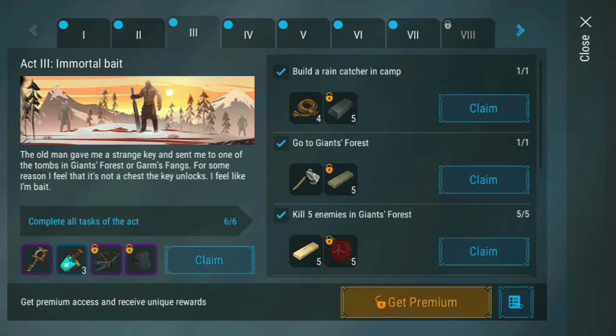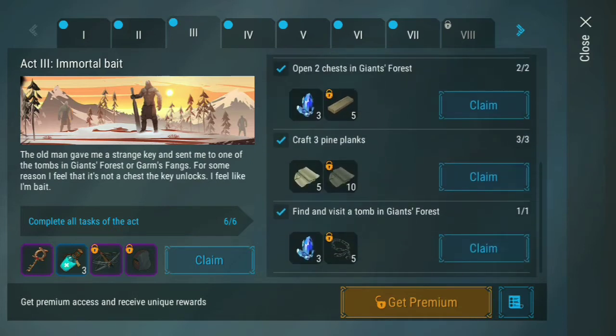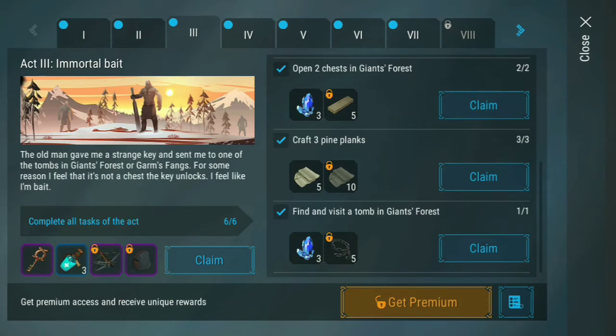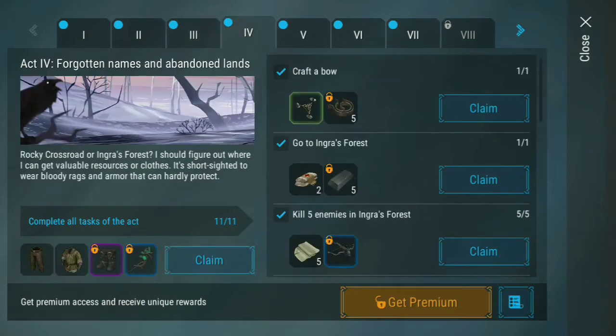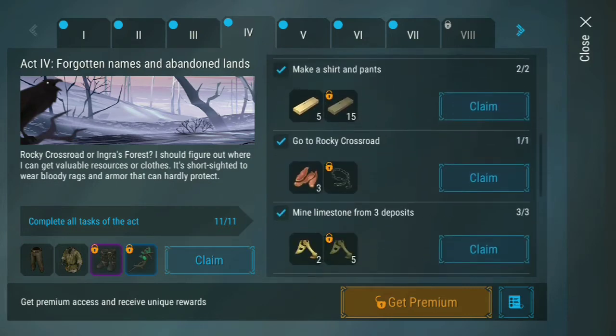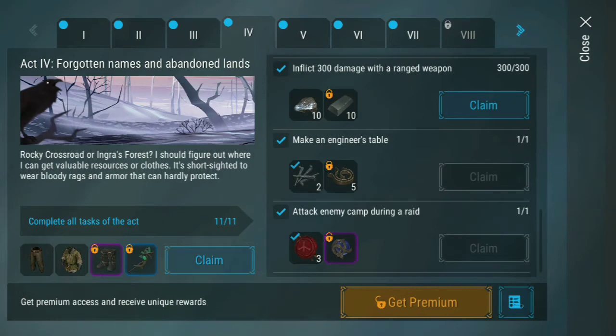So this is what you're getting at level three — just gonna go through that. Of course you get this key right here, I'm gonna claim that because I'm gonna show you guys where you actually put that in. Let's just see — remember there are different tasks.